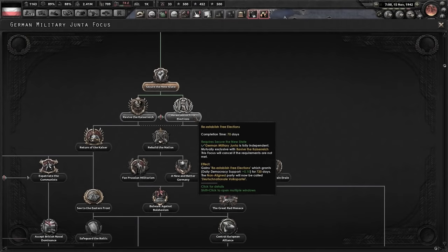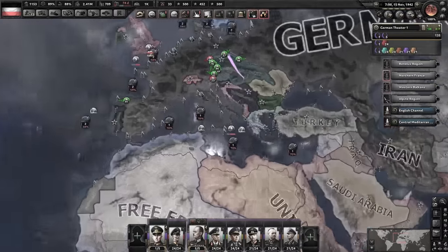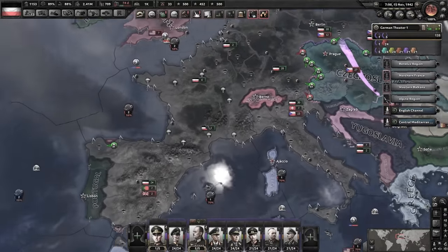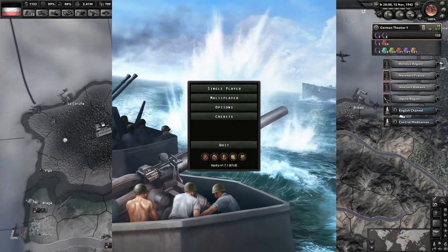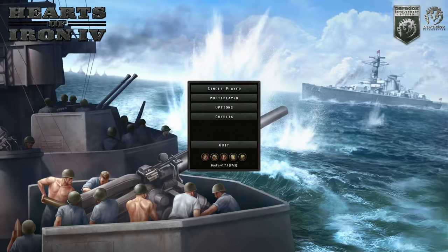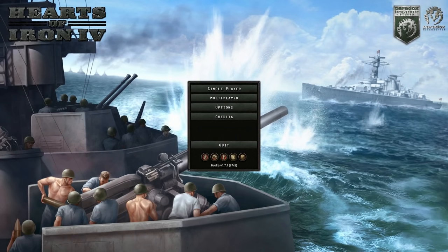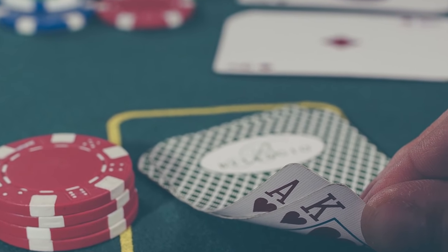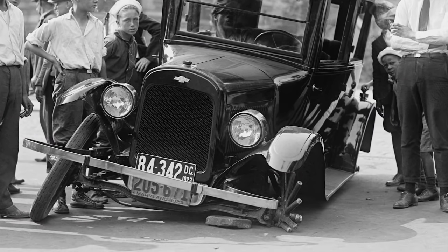We're gonna re-establish free elections. After conquering a third of the world, we're gonna decide to have elections. Oh man, I love this game. Hey, I'm Feedback Gaming, and this is more Hearts of Iron 4, the World War II strategy game. You guys liked the last exploit, so why not double down? Why not triple down? Why not quadruple down and show you how to make this exploit even more broken?